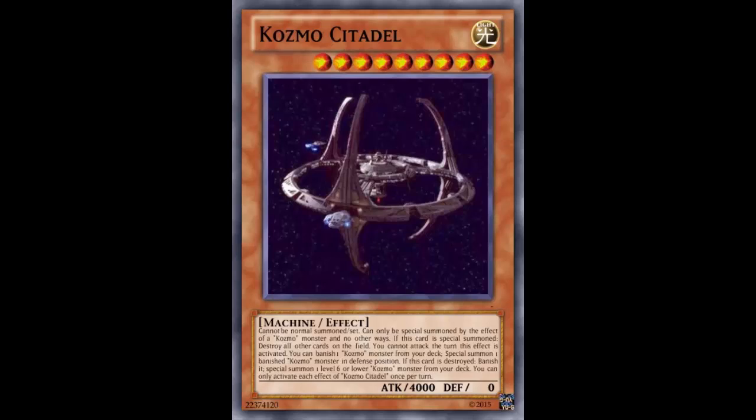Cannot be normal summoned or set. Can only be special summoned by the effect of a Cosmo monster and no other ways. So pretty much the smaller ones summon this up — whether it's Farm Girl, Straw Man, Wicked Witch, Good Witch, whatever — and then summon up to this. Pretty easy way to summon it, of course. If this card is special summoned...